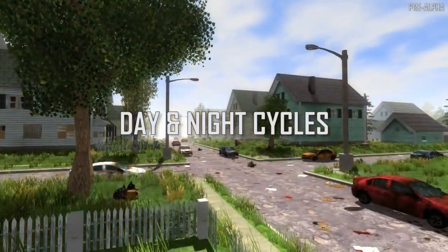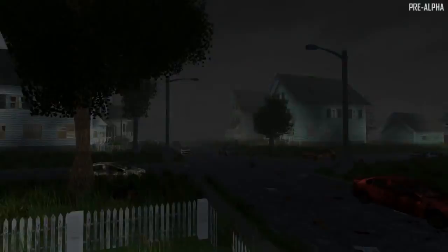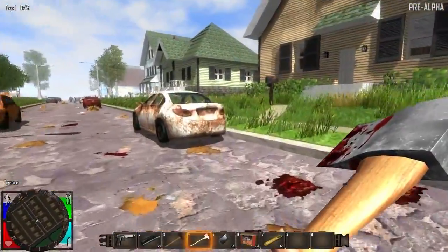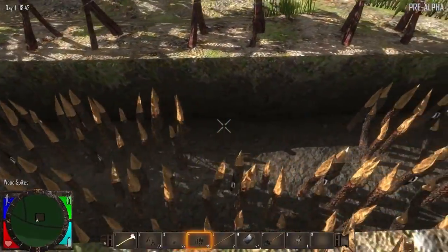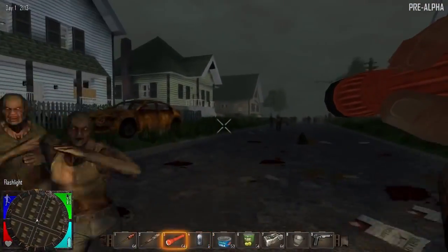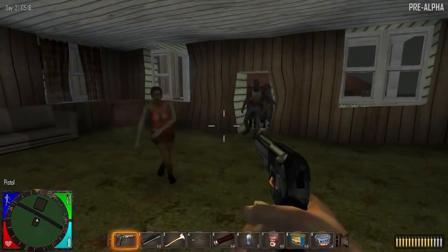In Seven Days to Die, the day and night cycles dramatically affect the strength and speed of the zombies. Light slows down and weakens the zombies, so you'd better take advantage of the daylight to search for loot, mine resources, craft items, weapons, and traps, and build up your fort's defenses. But when the sun goes down, the lunar cycle speeds up and strengthens the zombies, so you'd better be somewhere safe, because the zombies will come running in hordes to break down your walls.